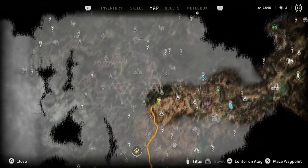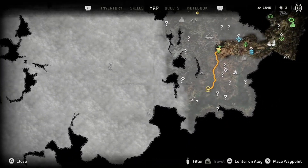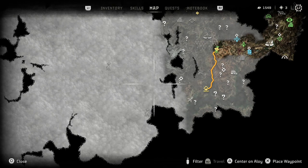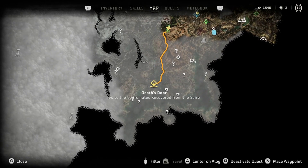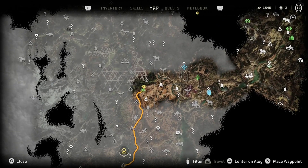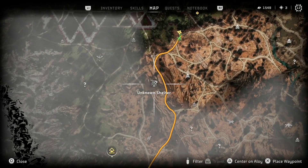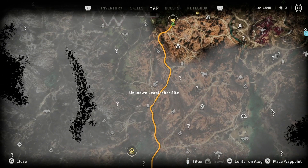Considering the enemies are controlling machines too, do you think they might be controlling tall necks? They might be — but like, you can't control a tall neck. When Aloy overrides a tall neck, and I assume Sylens overrides the same way we do, you can't control it — when you override a tall neck it just gives you map information but you don't get to make it do what you want. So they shouldn't be able to control tall necks, they should just be able to get information from them.